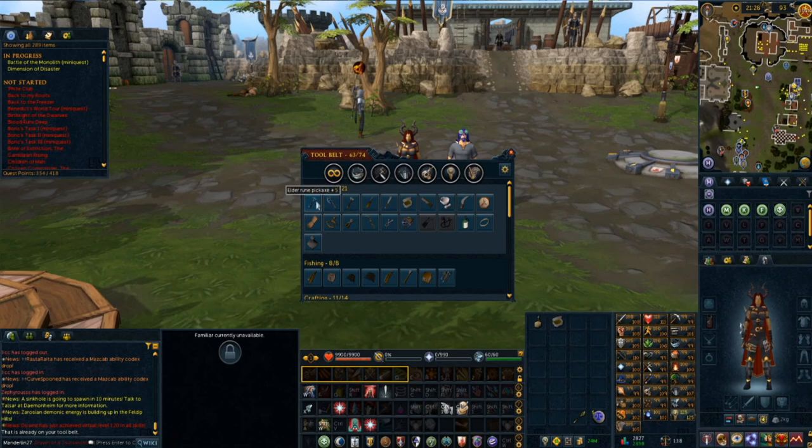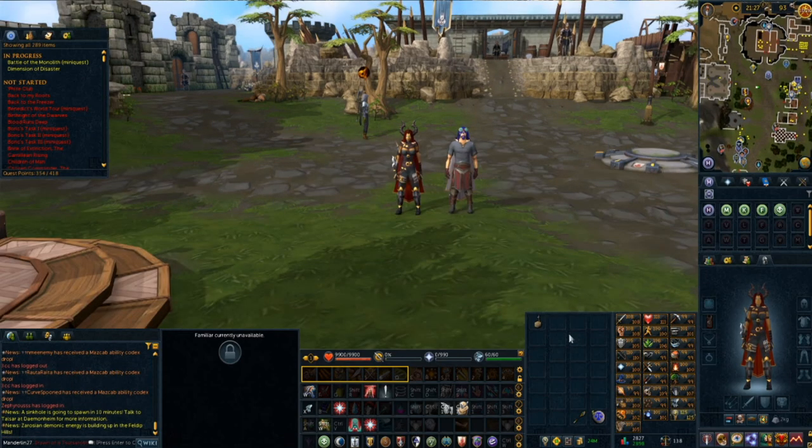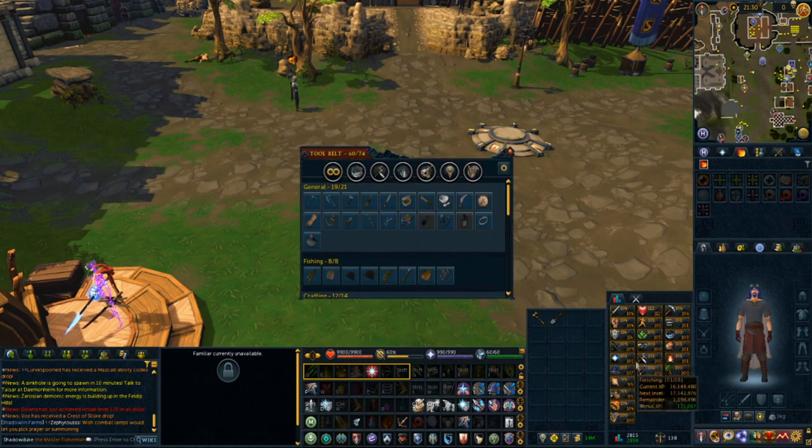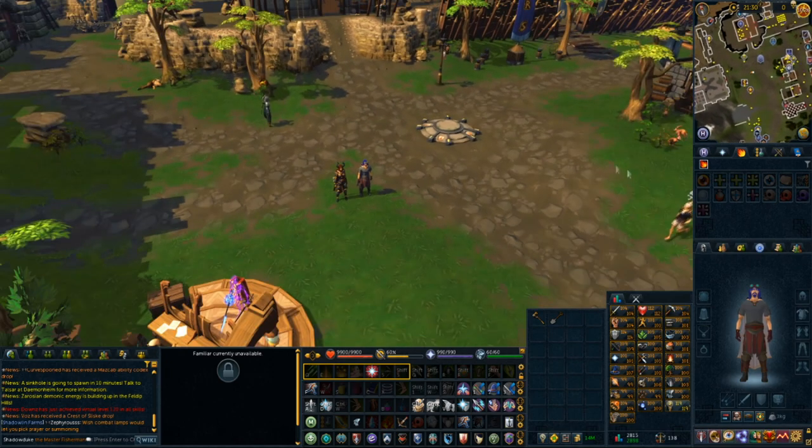You can also swap out certain things on your tool belt if you get better items. So if you're starting off with an iron pickaxe and you want to upgrade it, once you get a better one you can easily add that onto your tool belt. Sometimes you'll need to do a quest or unlock something else to be able to put an item onto your tool belt. To start skilling, make sure you have the proper tool on your belt — preferably the most upgraded one available. For instance, with a rune hatchet on my tool belt I can walk up to any tree and chop it down.